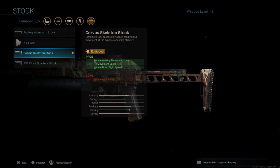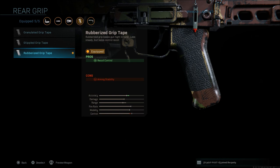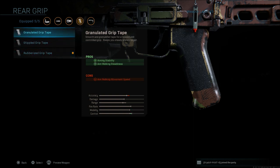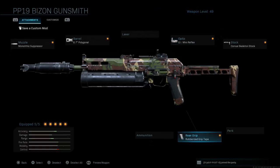We're going to try to speed some of this back up with the Corvus custom stock, which gives aim walk movement speed, movement speed, and aim down sight speed, with aiming stability as the con. Last but not least, I go with the rubberized grip tape, which gives us recoil control and aiming stability. Since I don't have the benefit of running the compensator this time, this helps control the recoil. You could run the granulated grip tape for a little bit more control, but I prefer the rubberized. With the optic instead of iron sights, it helps enough to manage the recoil.